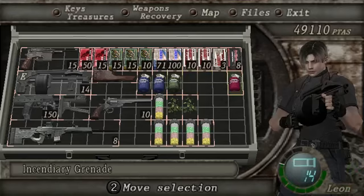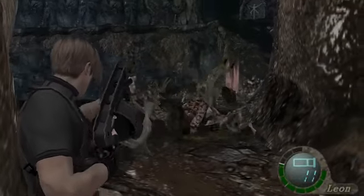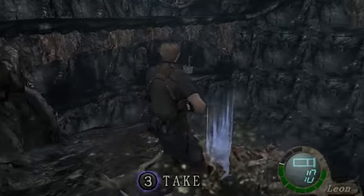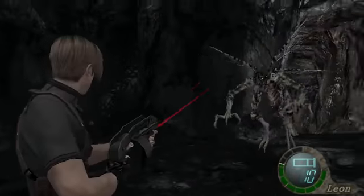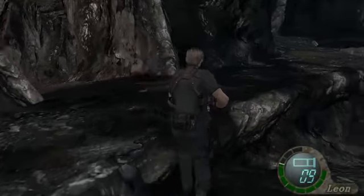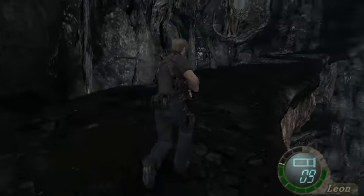Going in for a stock of grenades again. These guys start dropping the green eyes, and I've got my butter from them to put inside. I think if we go this way we'll end up with some TMP ammo. It's always good to have some TMP ammo.